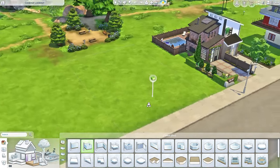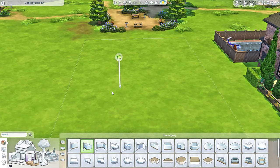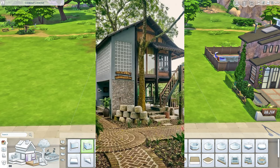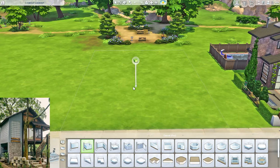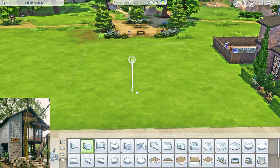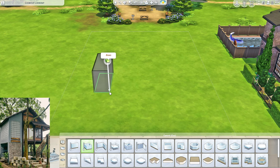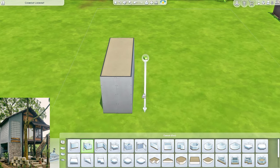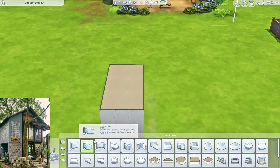Hey guys, it's me Sambellas, welcome back to a brand new video. Today we're gonna be building another Pinterest-inspired build. So I have this little house over here. It looks very rustic slash cabin-like. I've never done a house like that before, I think. I have done a rustic house before, I have done a cabin before, but I haven't done a mix-and-match of the two styles, so today we're gonna try that.